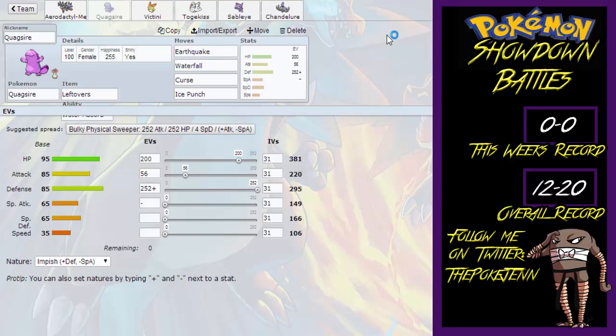Next, we have a Quagsire holding Leftovers with the Water Absorb ability, with the moves Earthquake, Waterfall, Curse, and Ice Punch. With the EV spread of 200 in HP, 56 in Attack, and 252 in Defense with an Impish Nature.